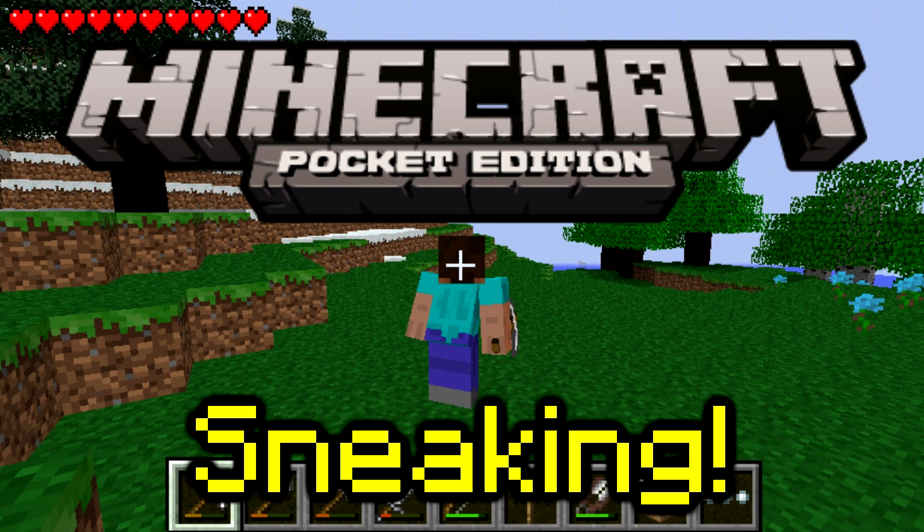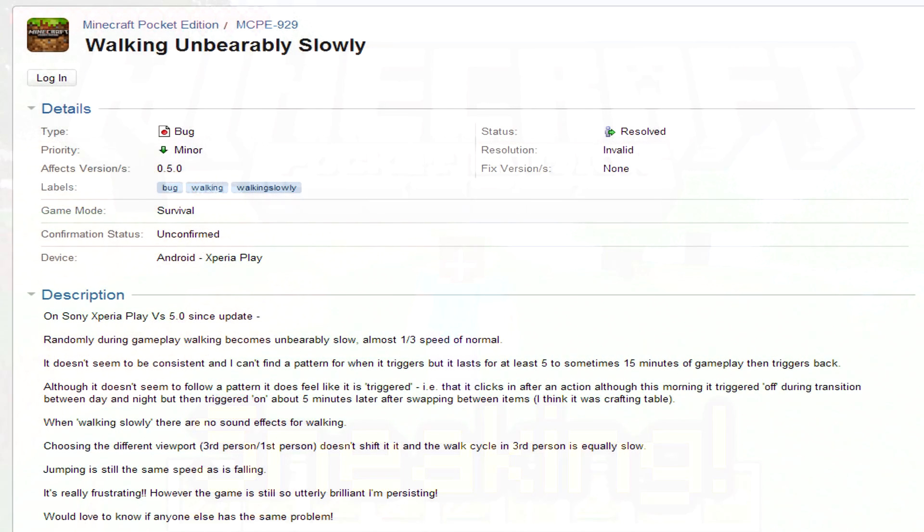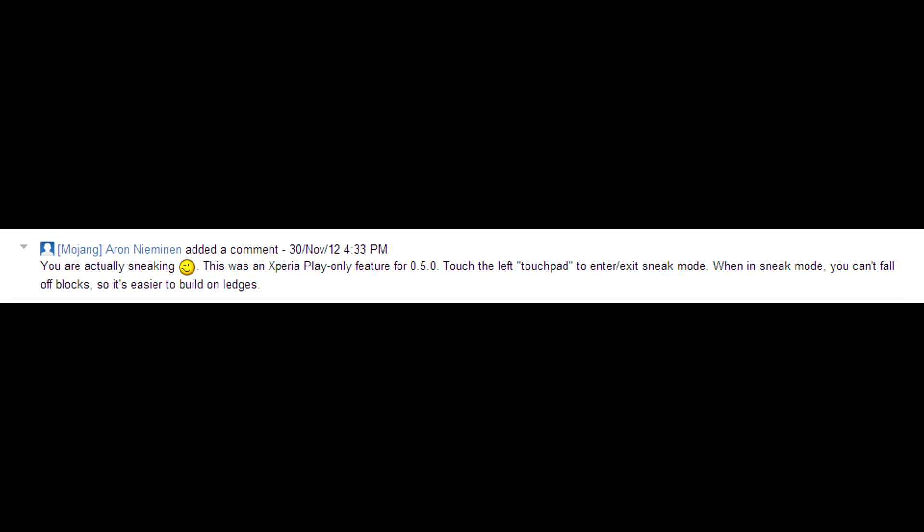You can toggle it on the Xperia Play by touching the left touchpad to enter or exit sneak mode. I was recently looking at the bug list for 0.5.0 and found one that seemed weird, so I clicked on the bug, looked at the description, then looked at the comments, and one of them showed Aaron's response to the bug.